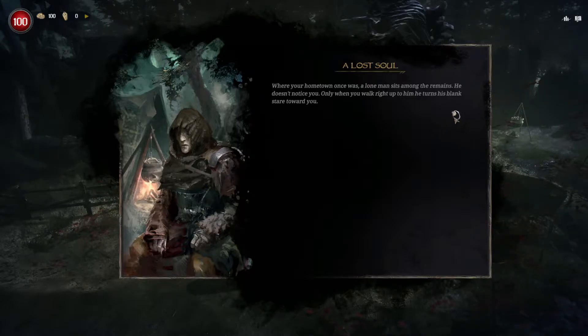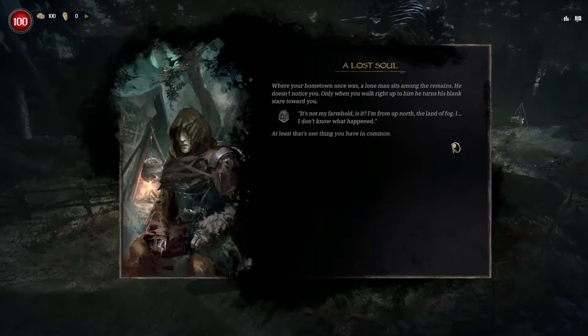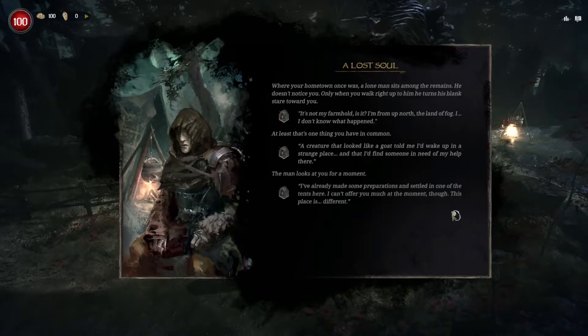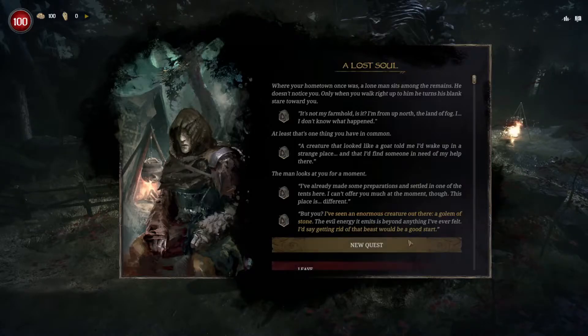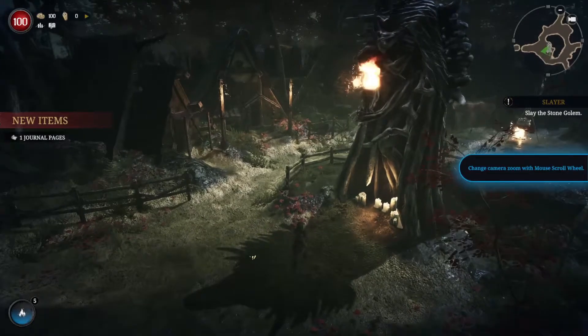Where your hometown once was, a lone man sits among the remains. He doesn't notice you. Only when you walk right up to him, he turns his blank stare toward you. 'It's not my farmhold, is it? I'm from up north, the land of fog. I don't know what happened.' A creature that looked like a goat told him he'd wake up in a strange place and find someone in need of help. He's made some preparations. He's seen an enormous creature out there — a golem of stone. The evil energy it emits is beyond anything he's ever felt. Getting rid of that beast would be a good start.